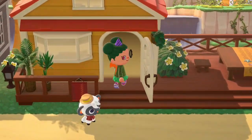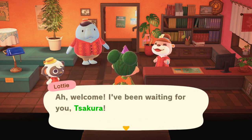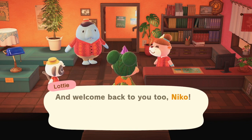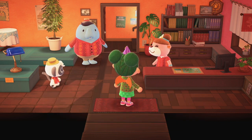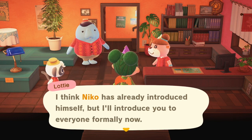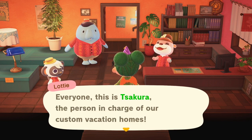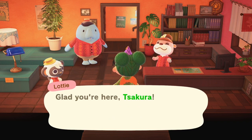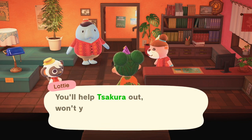This must be the office. Ah, welcome. I've been waiting for you, Tsekura. And welcome back to you too, Nico — thank you for leading the way. I think Nico has already introduced himself, but I'll introduce you to everyone now. Everyone, this is Tsekura, the person in charge of our custom vacation homes. Glad you're here, Tsekura. Apparently he's not happy — he's not clapping.